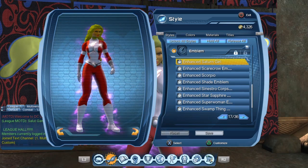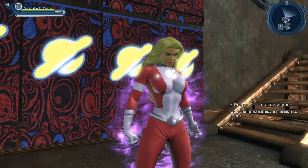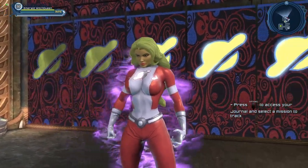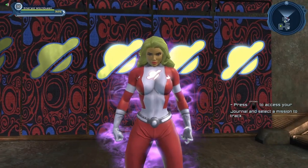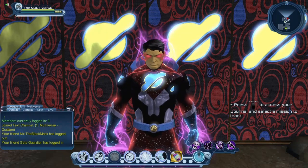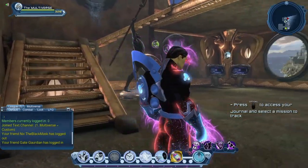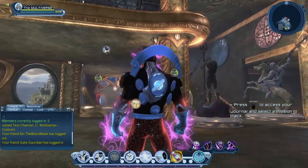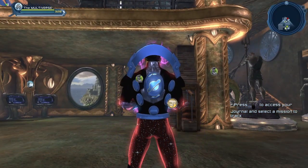Next, we have the Enhanced Saturn Girl Emblem. It's a nice looking emblem, although as you can see there is a glitch in the emblem. They did mention in the live stream that they would try to fix that soon, so they are aware of it — they just didn't get around to fixing it yet. And of course, the bigger version thanks to the Star Wars Defender chest. Personally, I would have gone with the classic version of the emblem, but this emblem is fine. Here you can also see the glitch on the back piece.